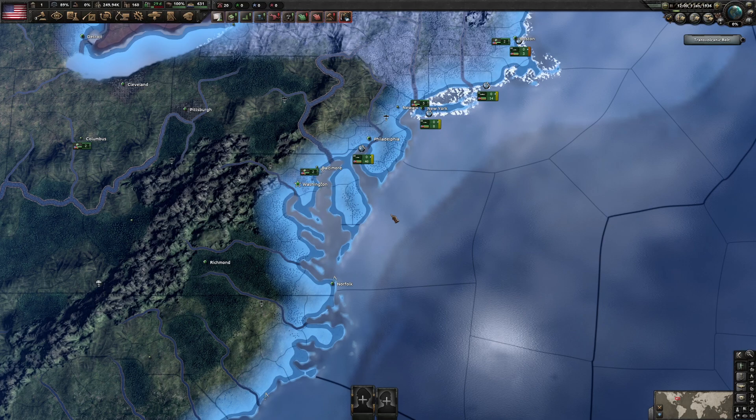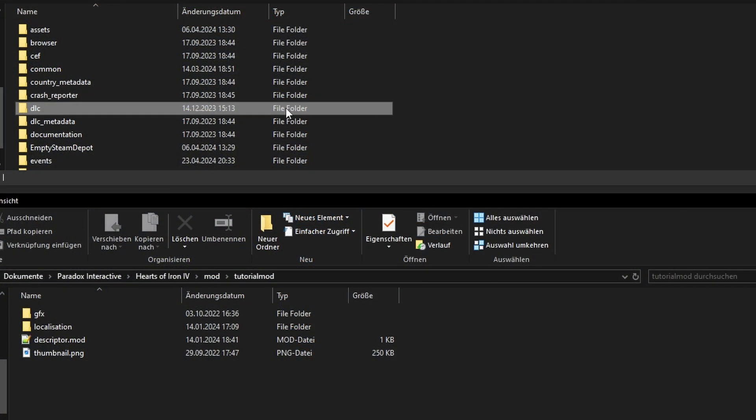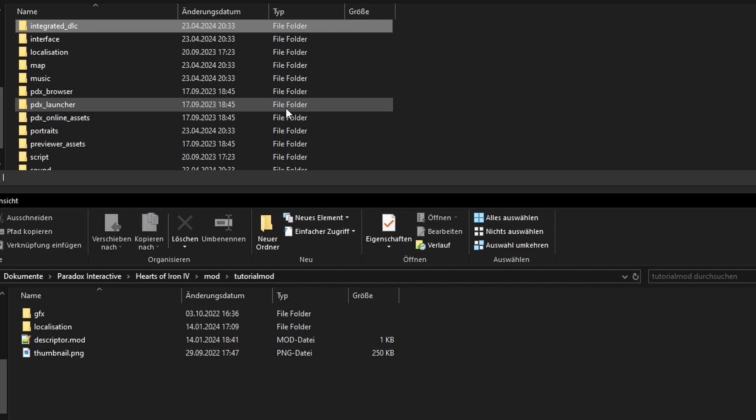For this tutorial, I want to replace the map attack ping sound. Now Paradox actually didn't make this a free feature — they packaged it in the Waking the Tiger DLC, so usually I'd have to look in the DLC folder, but now Paradox includes Waking the Tiger in the base game, which is now under the integrated DLC folder.